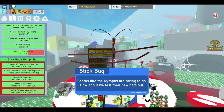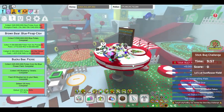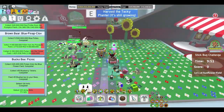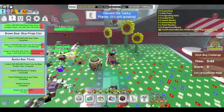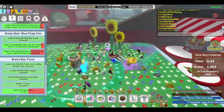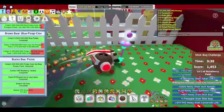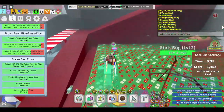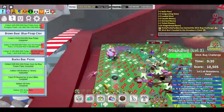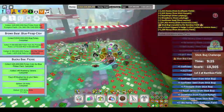It looks like nymphs are raring to go — let's test their new hats out. So what rewards did I just get? I got 10 billion honey, one turpentine, one robo pass, two invigorating vials, five loaded dice, three caustic waxes, three swirl waxes, one ticket planter, and 10 gingerbread bears.